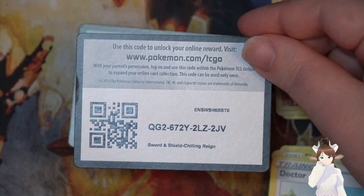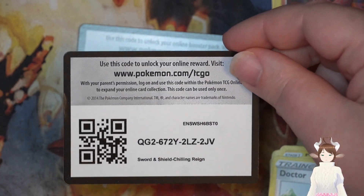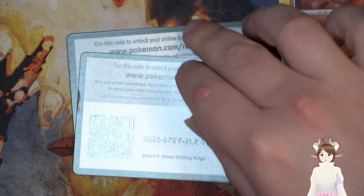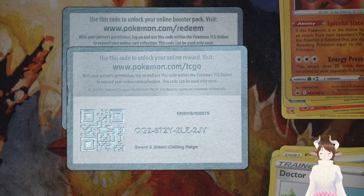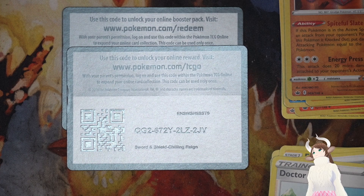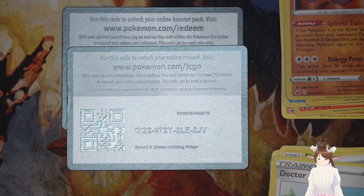I'll hold the code for like 30 seconds so you don't get that ridiculous glare on it. Three, two, one — we're gonna put it down, you can copy it now. Oh man, nah that just makes it worse. I gotta get a diffuser for my lamp because this is kind of ridiculous.